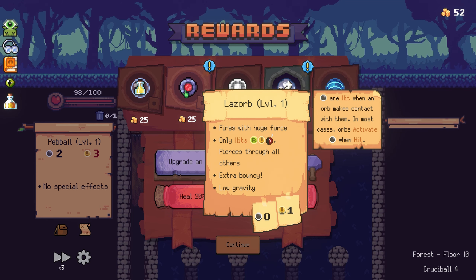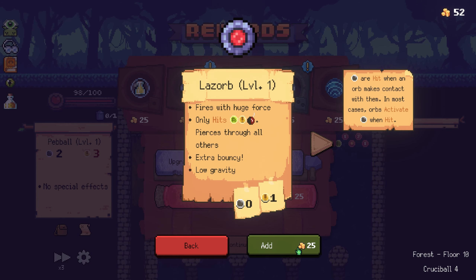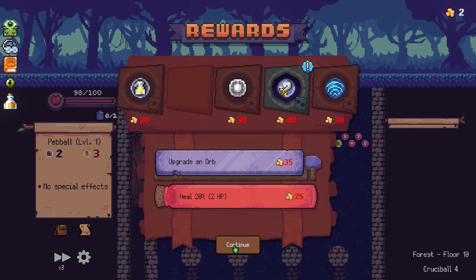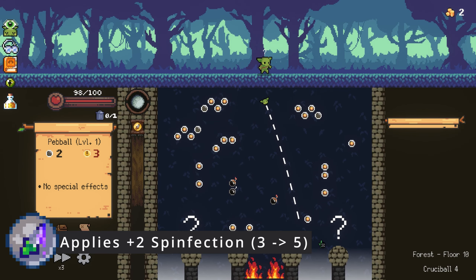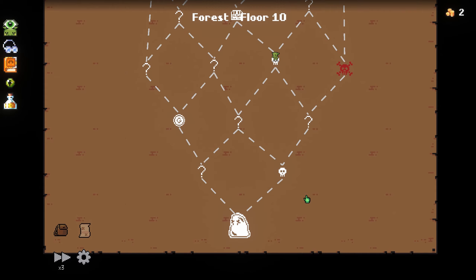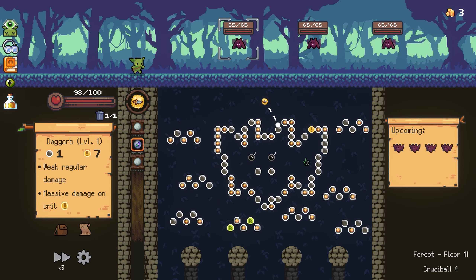Lazorb - fires with huge force, only hits refresh, crits, bombs, pierces through all others, extra bouncy, low gravity. That's refresh synergy, but it's so weak. Screw it, let's add it. And upgrade this to Spinfection - Spinfection 5? An on-crit gain addition to Spinfection - I didn't even see that part. They upgraded that orb a ton. We don't need this yet, so let's just skip it.